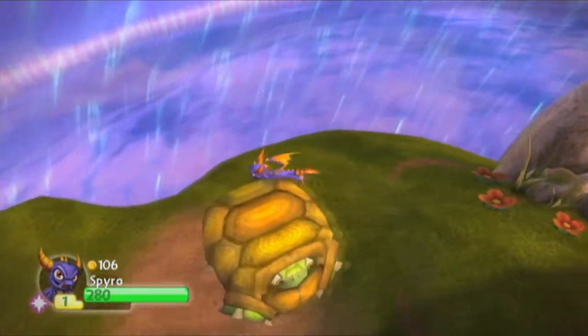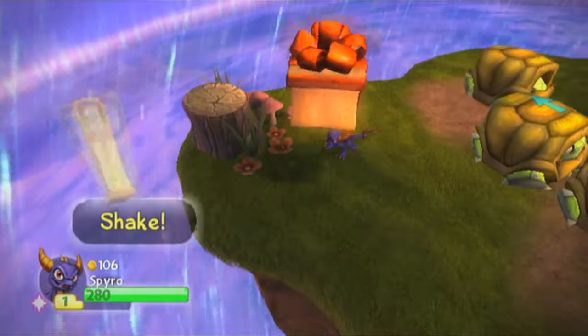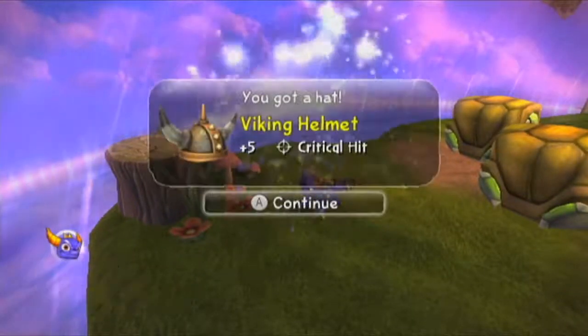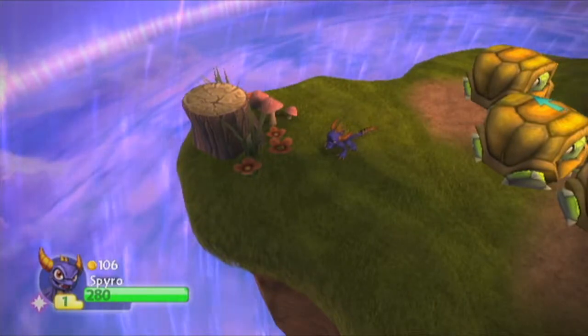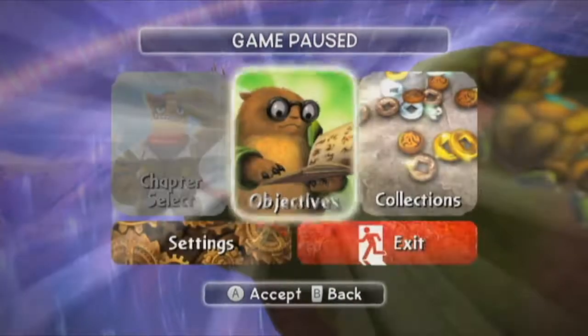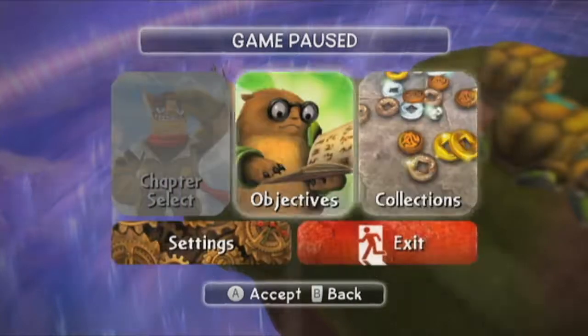But that's not the only thing in this area. Over here we're going to find a present — shake the Wii remote to open it just like a treasure chest. We found a hat: Viking Helmet. I want to keep Spyro hatless, but it does give some extra defense. So what have we found? We have found Soul Gems, a legendary treasure, one hat, and one treasure chest. We've yet to find a story scroll, but we will find all of those in due time.